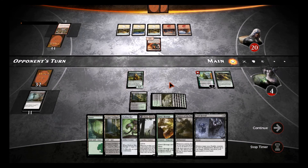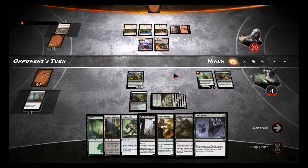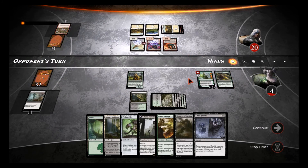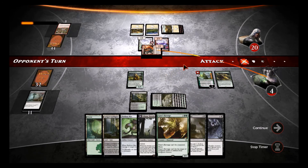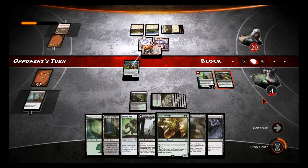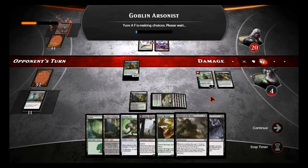What does he got — another Ember Hauler? I think we have an answer to kill all of that. He wants to do one point of damage and try to kill me in the air. Come on, confirm the attack. Once I stabilize this board I can start getting life back with my Shadows of the Past — it'll ping me for one — and I can Cruel Revival and play my Fleshbag on the same turn.